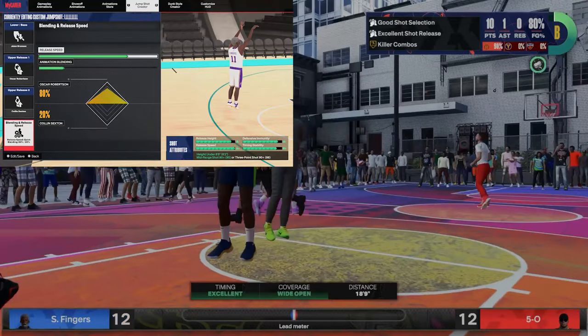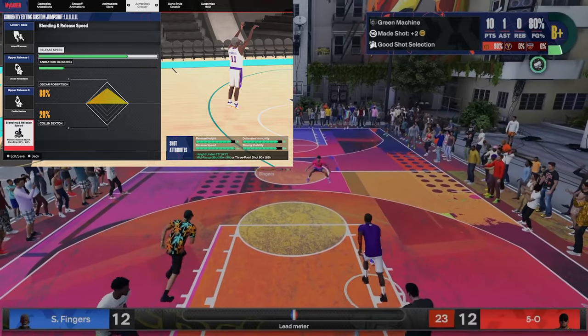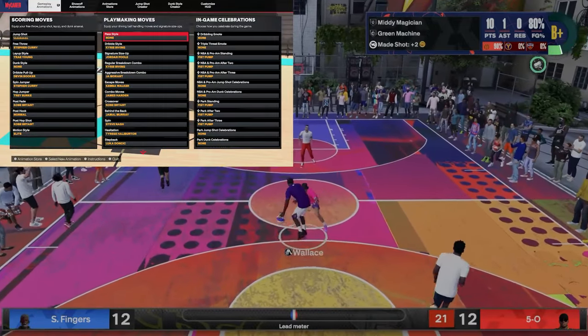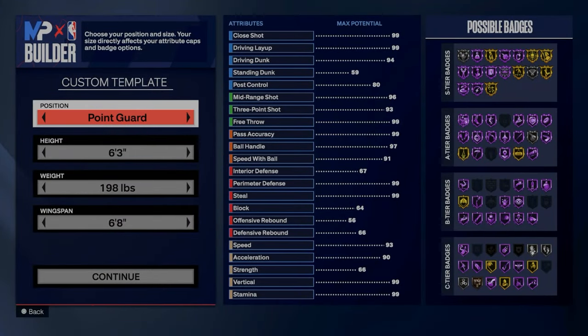I'm first gonna show the jump shot. This is the jump shot that I'm using — it's actually really smooth. It's not complicated, it's just one motion and you got it. And here's the animation too. Let's get to the build — I'm gonna make this pretty quick.